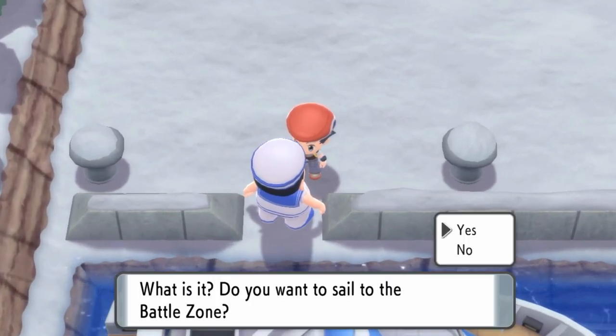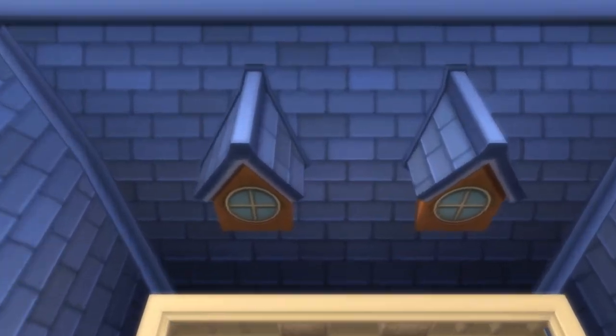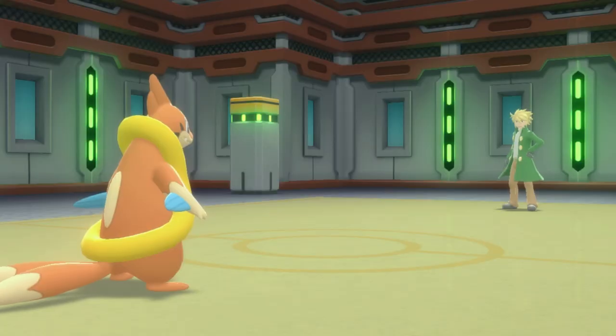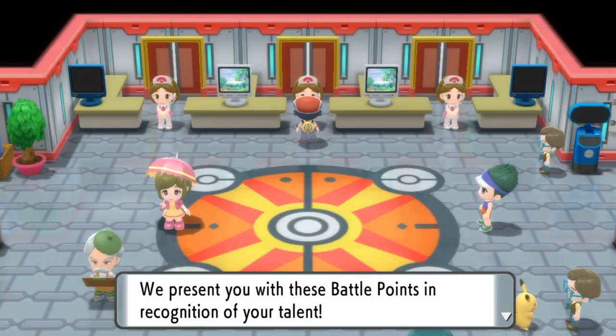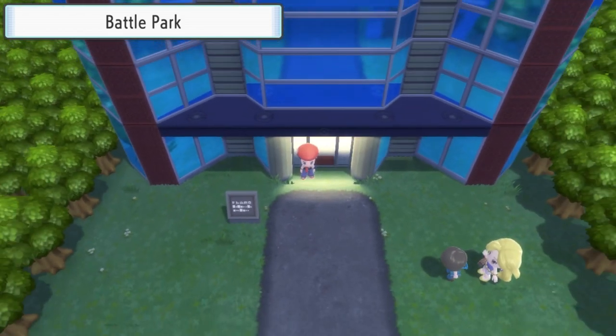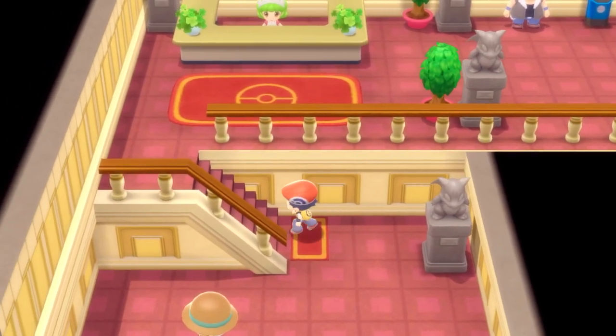That is one way to get a hidden ability Pokemon in Brilliant Diamond and Shining Pearl. The other method is by visiting the Fight Area, another post-game feature. Once you defeat the Elite Four you get access to the Fight Area — take a ship from Snowpoint City to this area. Here you can take part in facilities including the Battle Tower, where you enter with a singles or doubles team, beat trainers, and earn Battle Points. With those Battle Points you can purchase items from the exchange shop.